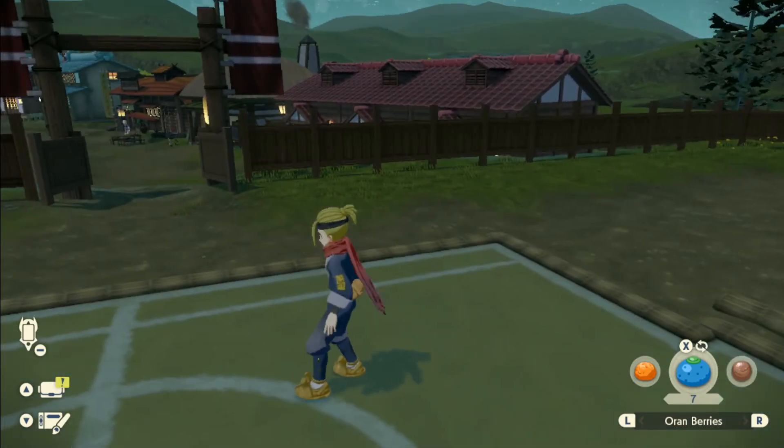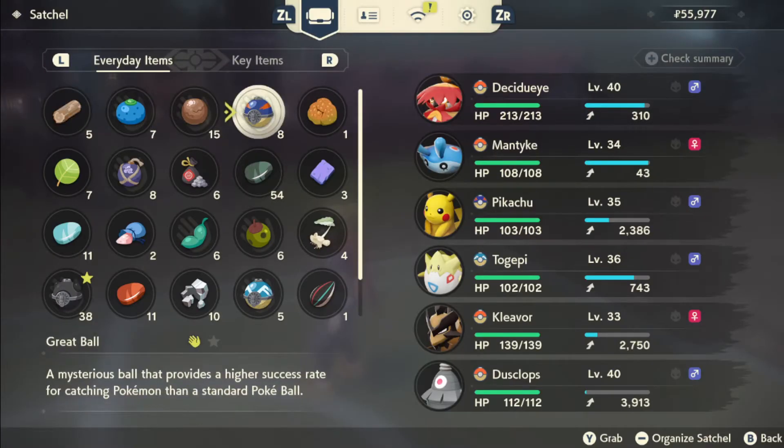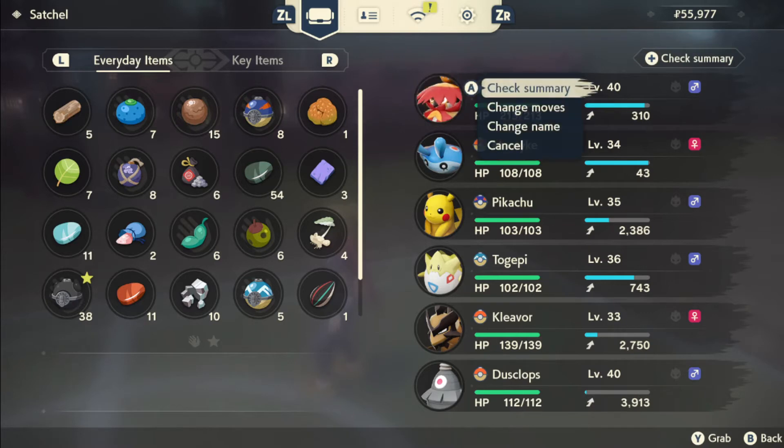Alright, press up on the D-pad so you can go into your Pokémon menu, then click on the Pokémon you want to give a nickname, and then click change name right there.